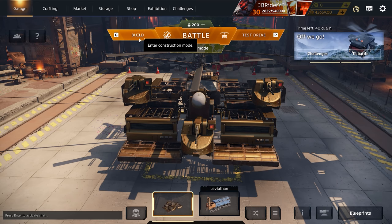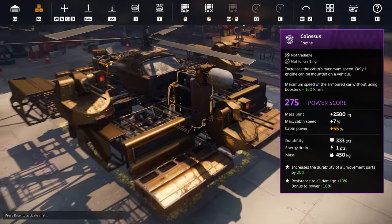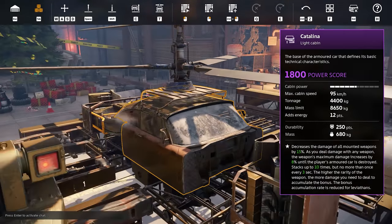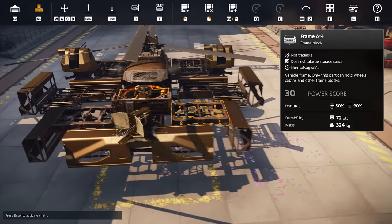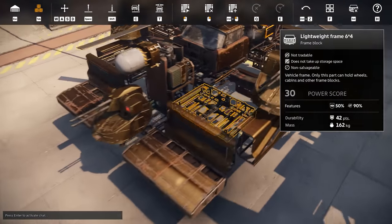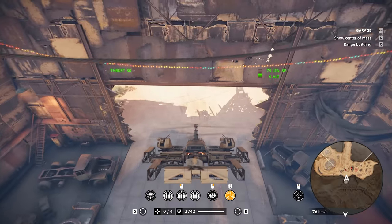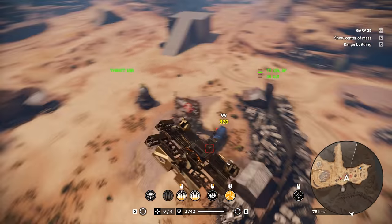This time we're probably gonna be running a dirty build. We have triple caucuses — weapons that automatically fire and aim for us. We have a radar, the Catalina cabin which gives us more damage over time the more damage we deal, and a platform with heavy frames mixed with light frames. I think this thing is gonna be dirty. Let's quickly test this out in my test drive area.